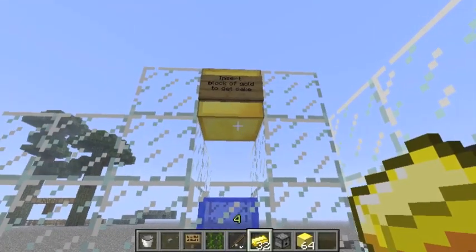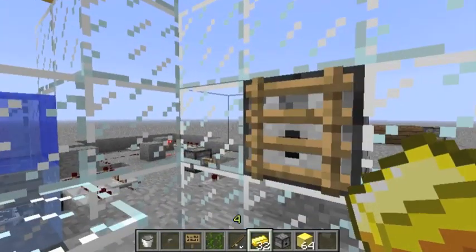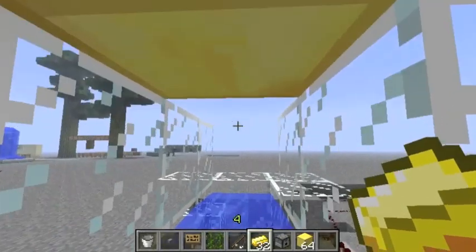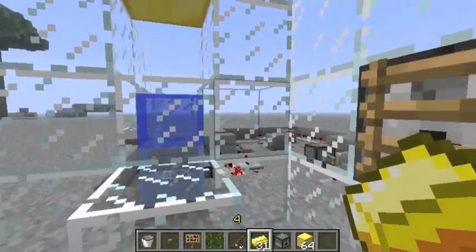This sign says, insert a block of gold to get a cake. I don't want to insert a block of gold. Try to insert an ingot instead and see what happens.